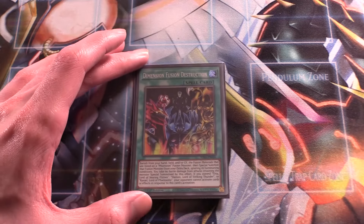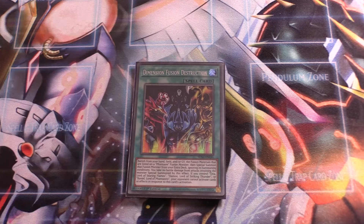Next up, one Dimension Fusion Destruction, your fusion spell of the deck. You can search it using your new Phantasmal Summoning Beast. You can banish monsters from your hand, field, or graveyard in order to special summon a Phantasm Monster from your extra deck. We run three different Phantasm Monsters in the extra deck — it's very good for going into Armityle, which is a 10,000 attack boss monster. Also, the monster summoned off this takes no battle damage. So if you summon Armityle, even on your opponent's turn, you won't take battle damage when it goes to zero attack. A very strong card — great that you can search it now, so definitely run it at one.